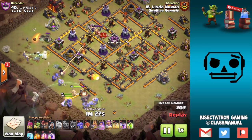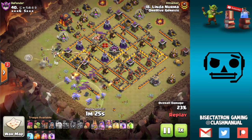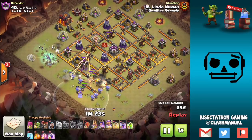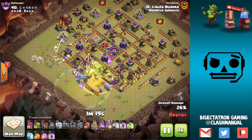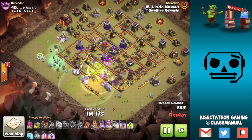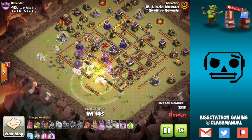Here we have a Pekka funnel — actually three Pekkas in this kind of bow-witch attack. It has healers on the witches, which is a good combo. Everything coming in with a nice early heal spell, which I like.